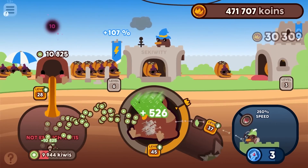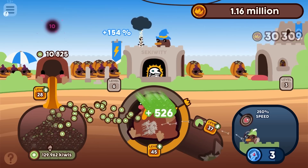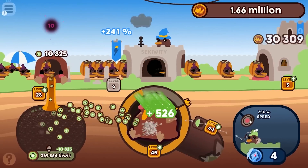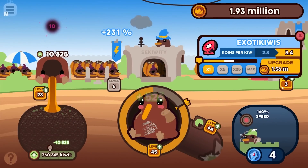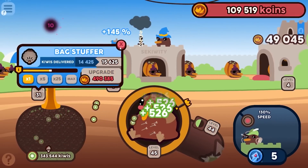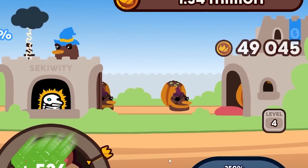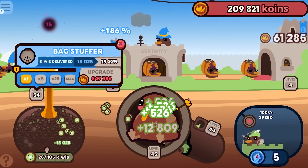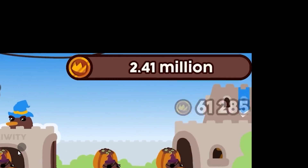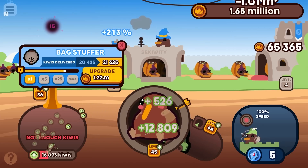Let's upgrade this guy with all my money — we need way more kiwis. Even with this many kiwis and auto clicking it's still struggling to fill up storage. The car gets an upgrade — my kiwi storage is looking really good but the goal is still trillions. Multiplier goes to 3.4 — now I'm getting 36,000 every delivery. Upgrade the bag stuffer a few more times, the king's back — auto click him dead. He gave me five points and now it's 49,000 every delivery.